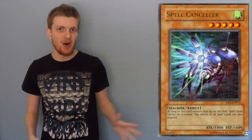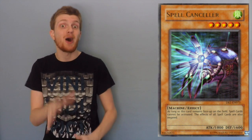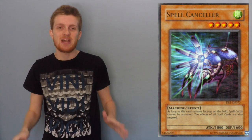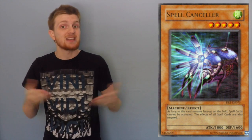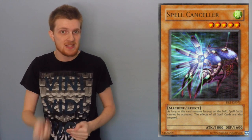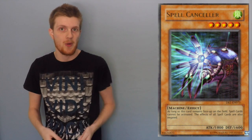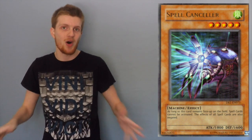Last but not least is Spell Canceller. Spell Canceller might be a little bit iffy since it does require a tribute and its stats are a little bit low for the cost. But Spell Canceller can almost completely shut down a Nekroz player due to the fact that the Nekroz player won't be allowed to Ritual Summon, they can't use Raigeki, Dark Hole, or Book of Eclipse to get rid of Spell Canceller, and plus you're going to expect to see a lot of Forbidden Lance, so they can't even use that to weaken Spell Canceller and run it over with a Manju. Using Spell Canceller can almost just completely win you a game all on its own.